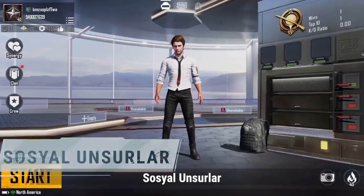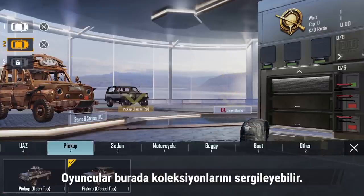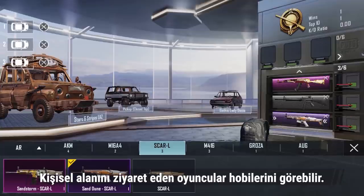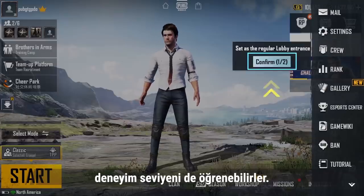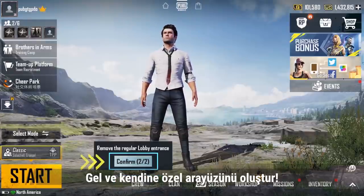The new social lobby provides players with a collection display space. You can display your favorite vehicle finishes, firearm finishes, and outfits here, so players who visit your space will know your hobbies at a glance. Players can also learn about your experience level through achievements and records shown on the wall. The new main lobby allows you to customize its layout — come create your own unique interface.